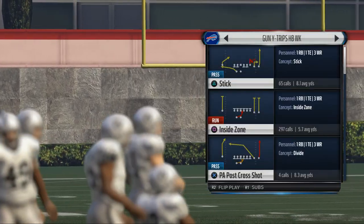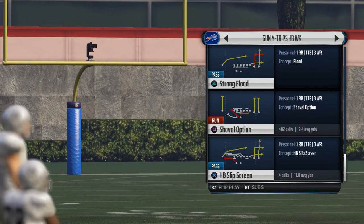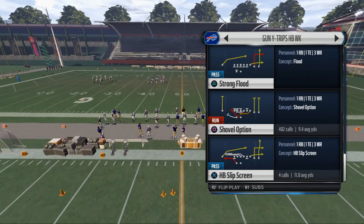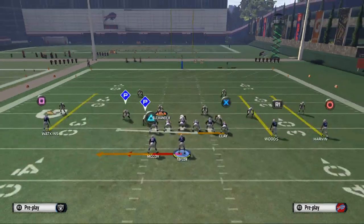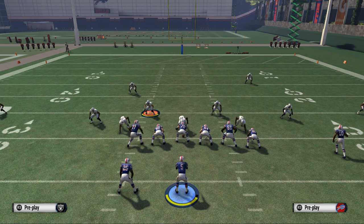Today we're going to be showing you how to run the Y-Trips weak half offense for the running set. We talked in the first video about how it's our base formation and also about the PA Replay. The base play you want to come out in every time is Shovel Option. This is a scheme that S Gibbs from MaddenTips.com brought down and I'm literally just imitating it, putting my spin on the playbook and making it more of a full scheme.